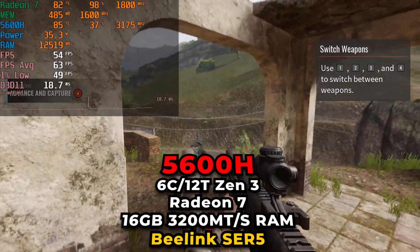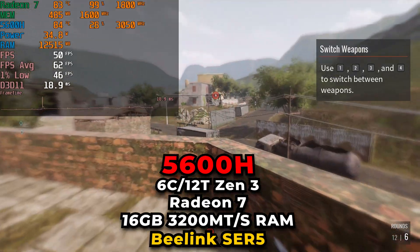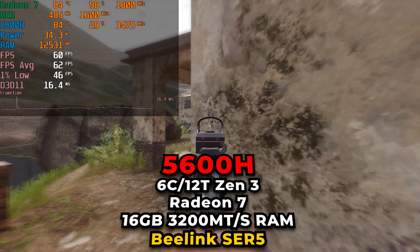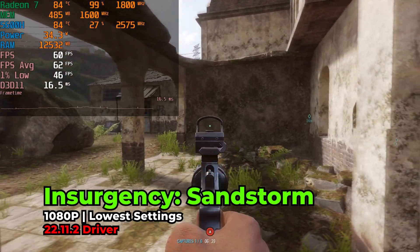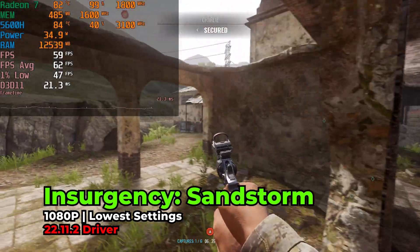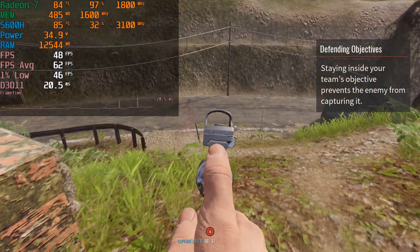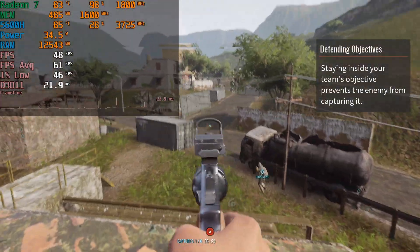Hey there guys, today we're taking a look at Insurgency Sandstorm running on the AMD Ryzen 5 5600H. You're currently looking at the game running at 1080p with the lowest in-game graphics settings. This is running on the B-Link SCR5 mini PC — an absolutely fantastic system that I've been enjoying a lot, and this is one of those games that really, really surprised me.